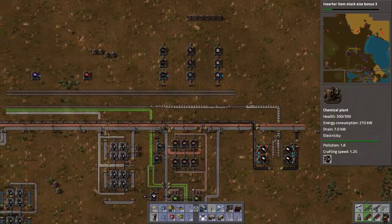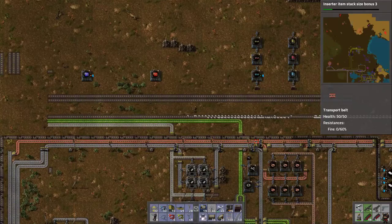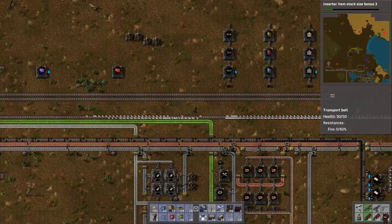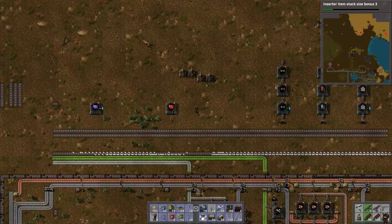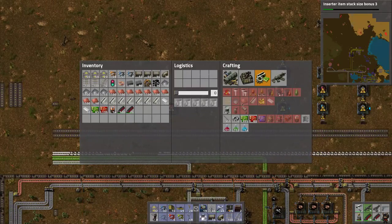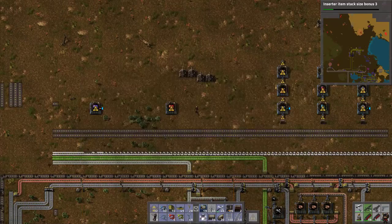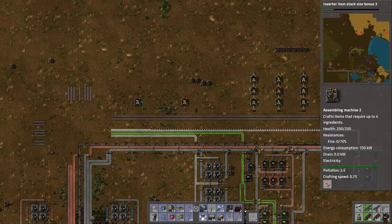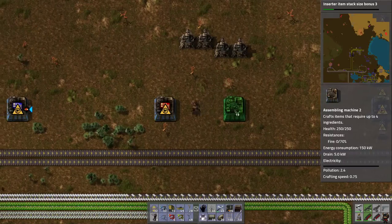I'm not going to do a bunch of math to see how much is required. What I'm trying to think is how we want to get the other components over here, because we're going to have to pull these over — some iron plates up, and copper cables, which we can pull copper up for. That's all we need: plastic, iron plates, and copper cables. We'll make copper cables locally. I was trying to decide if we want to do some weird finagling, but let's see.